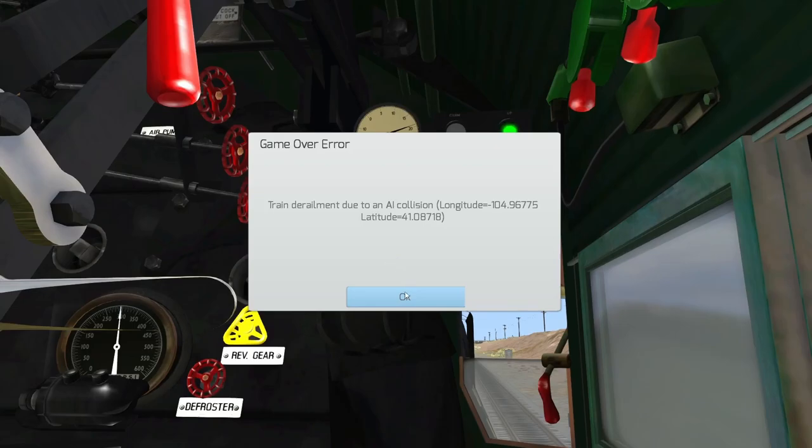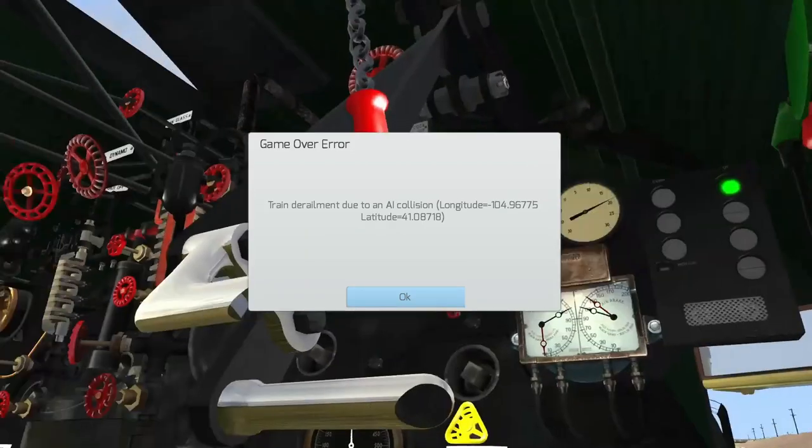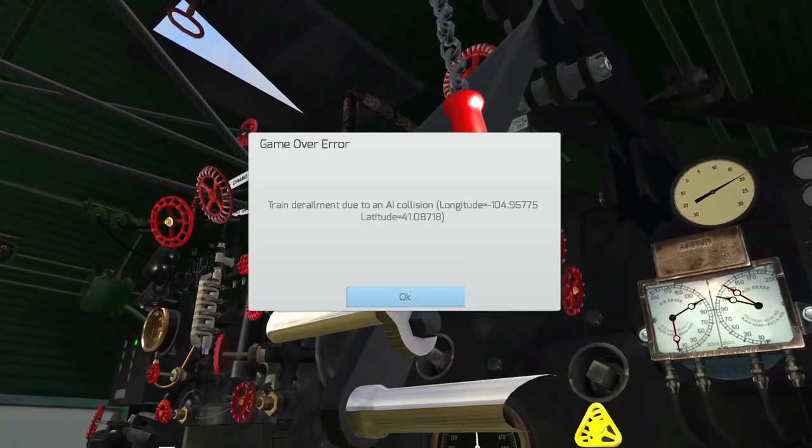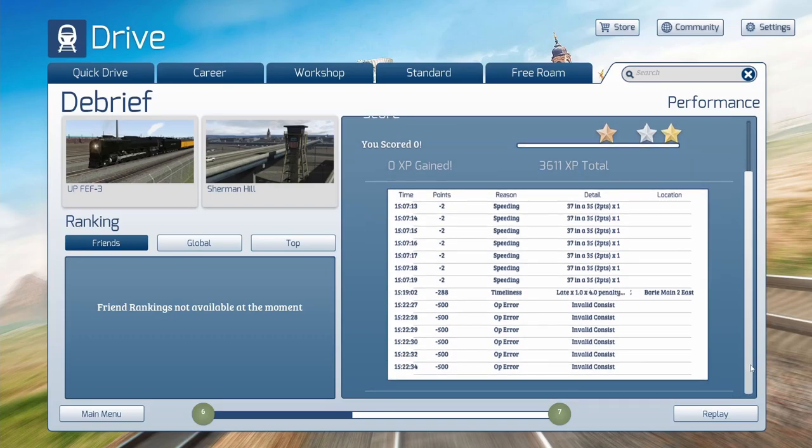Train derailment due to an AI collision — uh oh. Our hubris has gotten us just as we were starting to get back into it. Oh lord. Well, we asked for that — I had some amount of an idea of what was going on. That was a little silly. If you guys think I should give this one another shot, or if I should move on to the 1800s old stuff that Smokebox put together, we'll do that. Operator error — invalid consist.